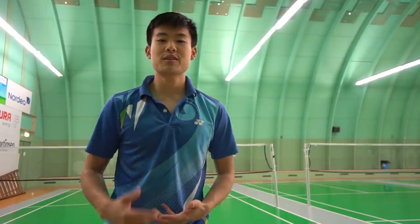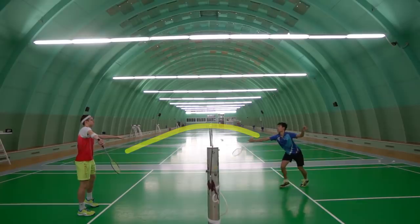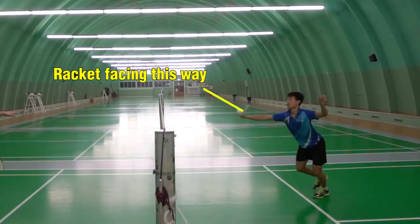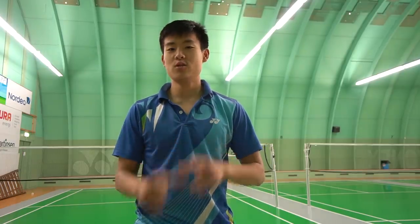Now, the reason this serve is so good is because since you're hitting the feather, it generates so much spin that it actually gives it kind of like a topspin effect, which makes it curve down as soon as it reaches the net. And when the opponent hits it, the shuttle kind of bounces off the racket in a really random manner. Sometimes it'll go in the net and sometimes it'll go flying all the way out. And that's what makes it the greatest serve in the world.